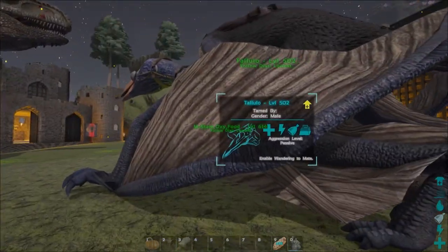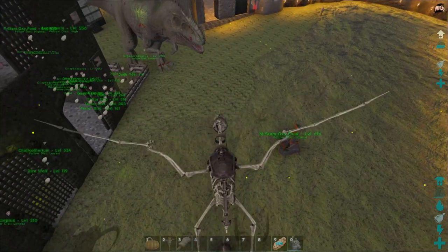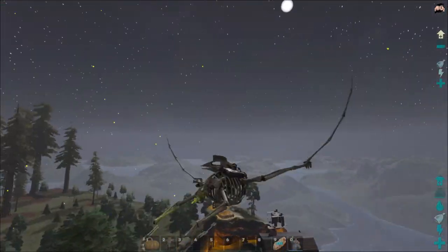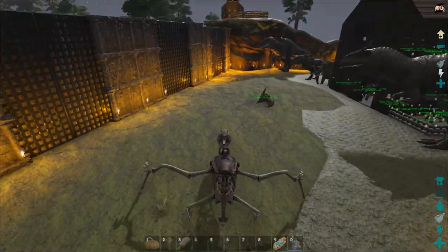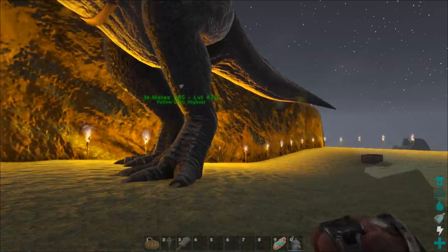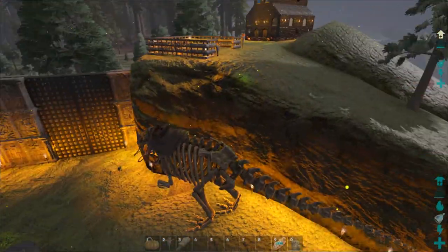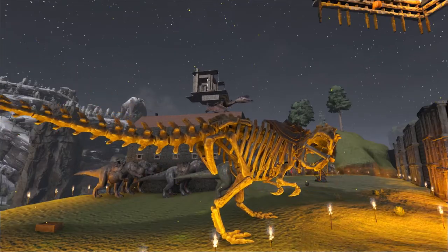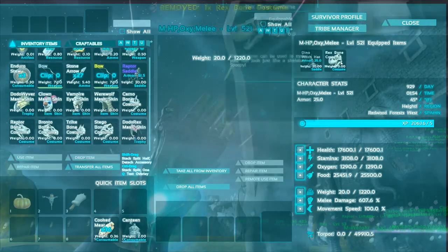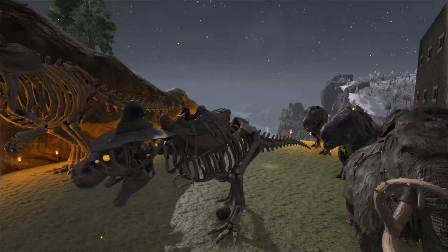There's supposed to be a bone costume for the quetzal - oh that is awesome! That's definitely staying, 100% that's staying on the quetzal. That's so cool. Let's park this guy - there's also a bone one for the giga, let's put it on our giga over here. Oh, now that's cool. It's pretty much the same thing as the Rex one. Can we have the witch's hat and the bone skin? Oh we can! That's pretty neat.